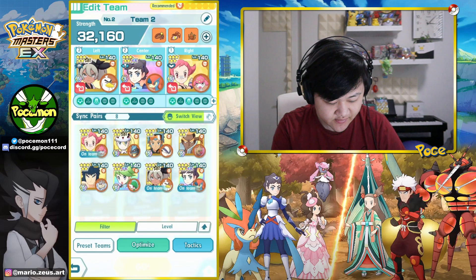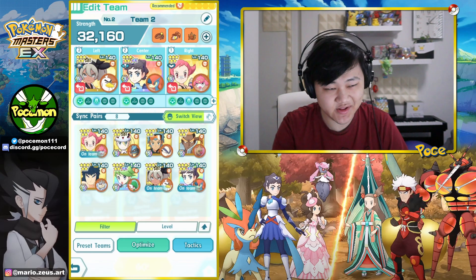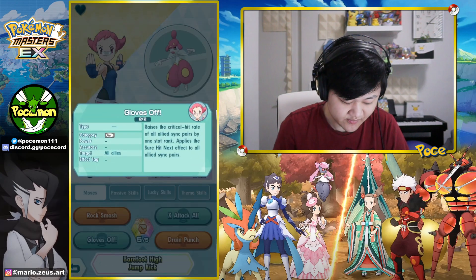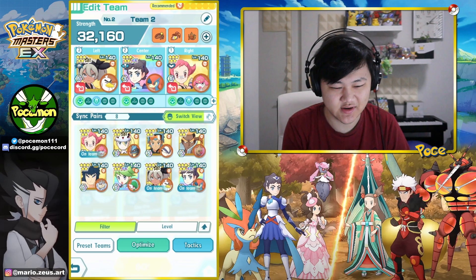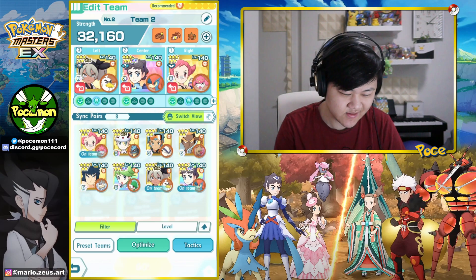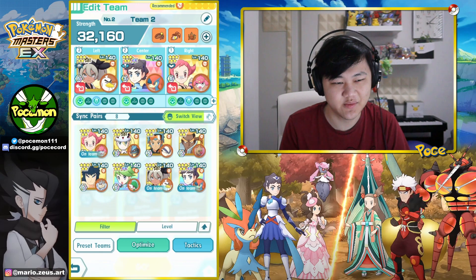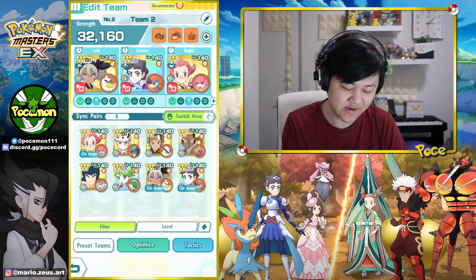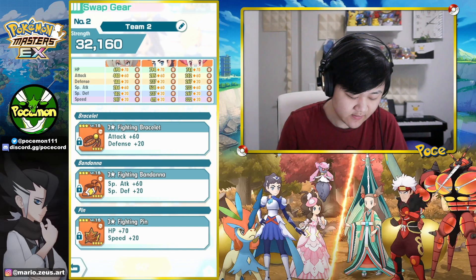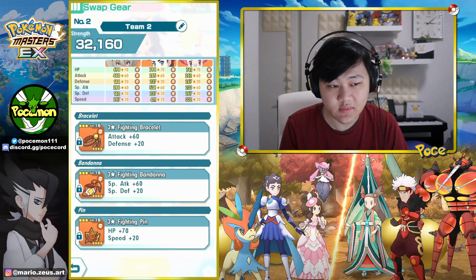We're gonna run Diantha, Sir Fetched, and Maylene. There's just not that many other support options for the fighting type. I mean, Maylene is actually pretty decent — you know, the X Attack all, the crit stuff, rock smash defense debuff. It's a pretty decent unit support-wise. We're gonna run a full fighting team. The slight unfortunate thing is Keldeo doesn't max out special attack, but there's literally no special attack buffing fighting type units.